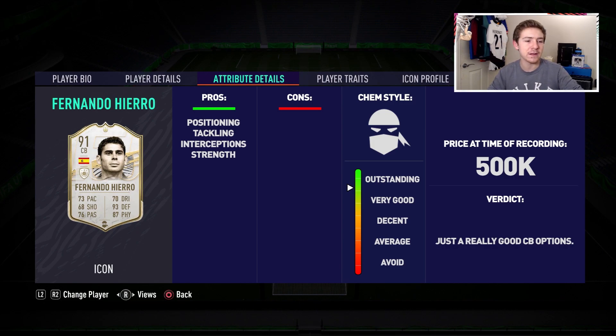He's quick, don't get me wrong, but I definitely feel like that Shadow chem style helped him out a lot — so if you're going to use this guy, definitely stick with that chem style. All in all a very very good card, and positionally very strong as well. He's one of those defenders that won't shoot out of line unless you drag him out, and even when you do pull him out of position he quickly recovers, which is obviously great to see. All in all I think he's a very very good center back item and I don't think 500k is a bad price tag for him.